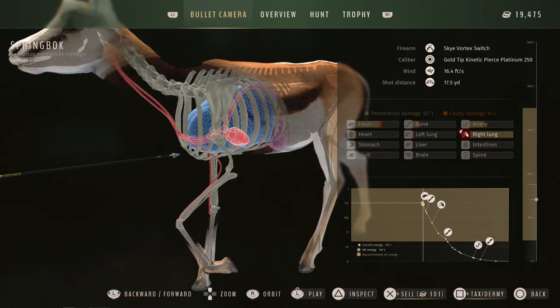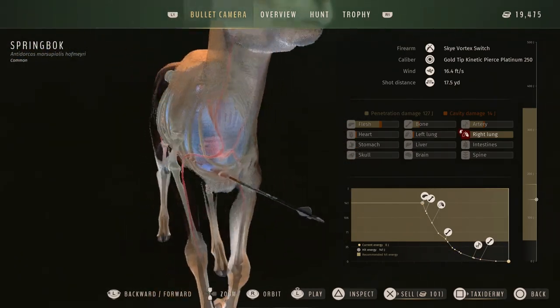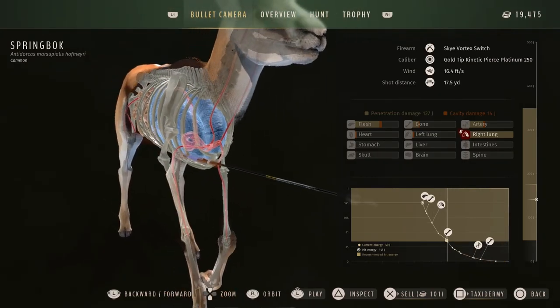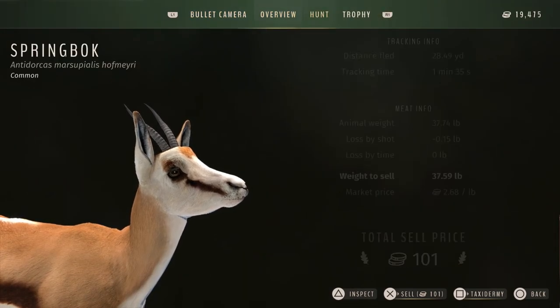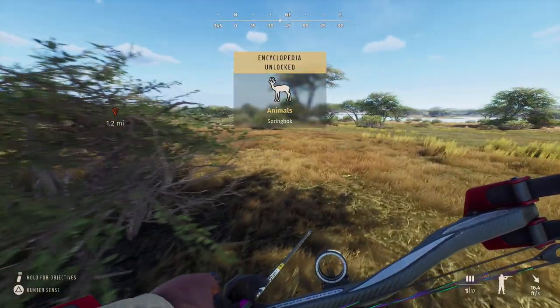I see him — I hit him. Right lung, barely missed the heart. So I guess I didn't center-punch the lung, which explains it. 26% — makes sense why he was coming in. Gonna sell him for 101 credits — not very high. My first springbok.